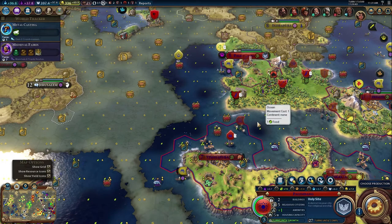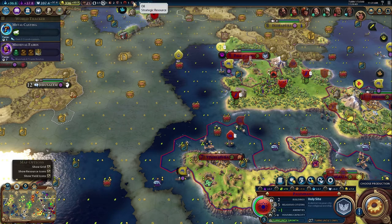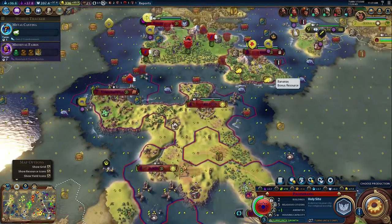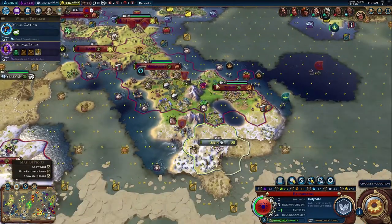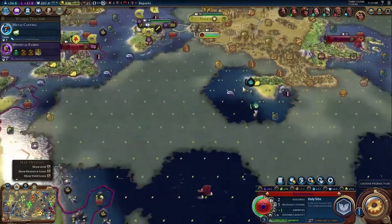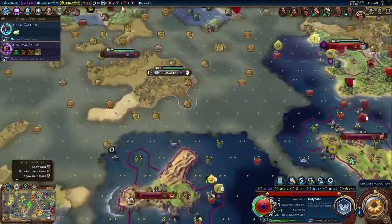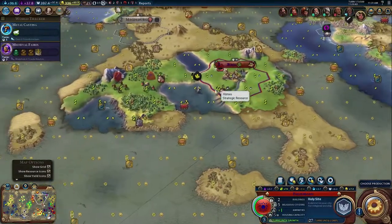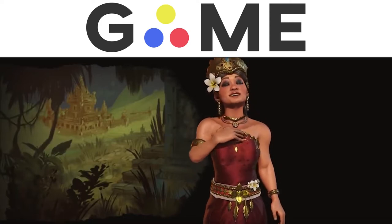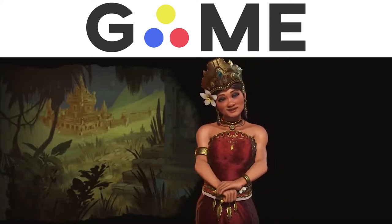We're going to wrap up this episode here. We found the barbarian encampment! Hope you guys are enjoying it - if you are, drop a like, comment, let me know what you think, and as always hit the subscribe button and join the Game Comment. Wait - I got oil! Did my Great Scientist give me oil? I thought he just revealed it - that must mean one of my cities is sitting on top of oil. I got a free oil - sweet! We're getting prepared for the future! All right, I'll see you guys next episode, bye!